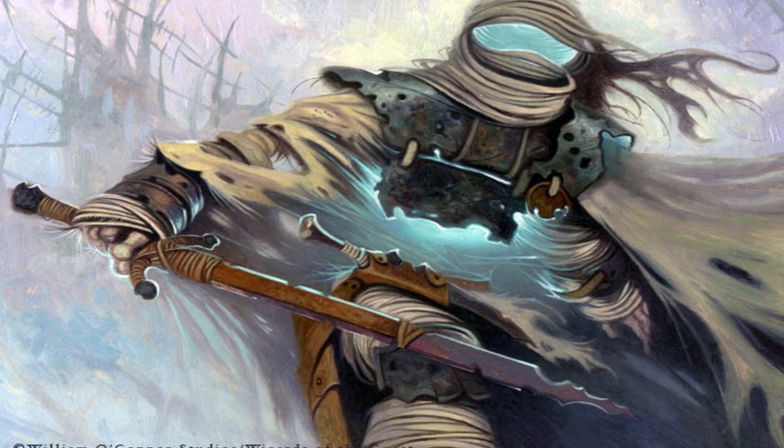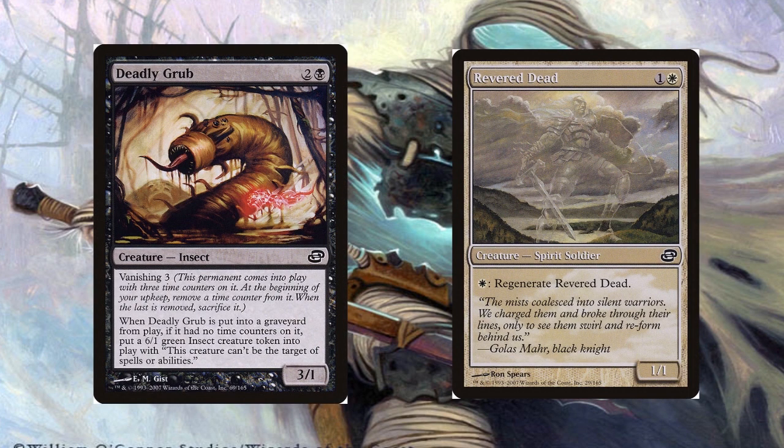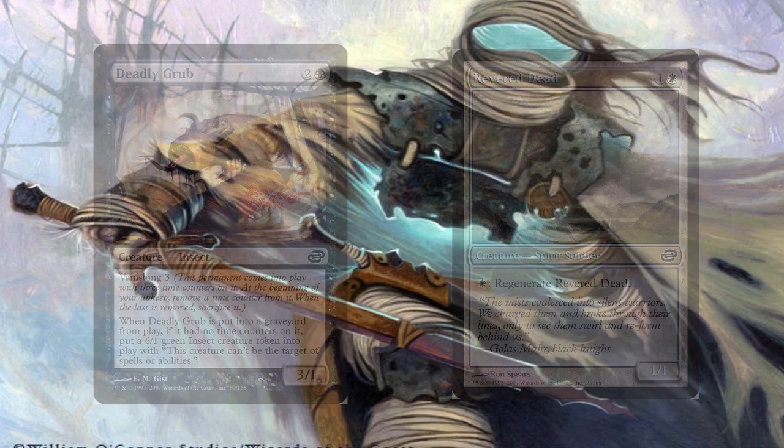Planar Chaos had 165 total cards, which included 60 commons, 55 uncommons, and 50 rares, along with 45 time-shifted cards within that 165 total.